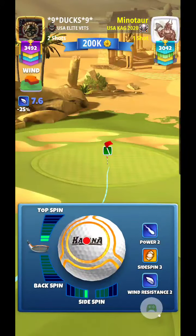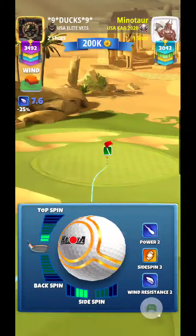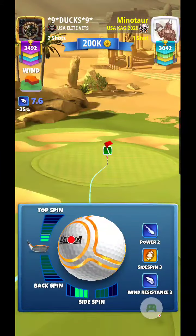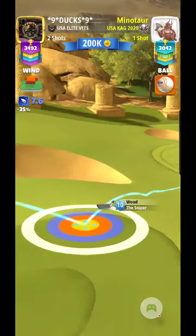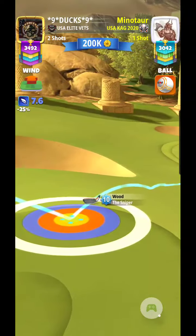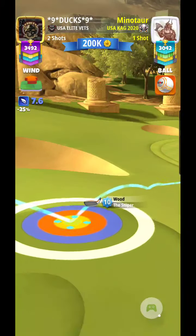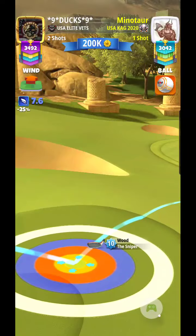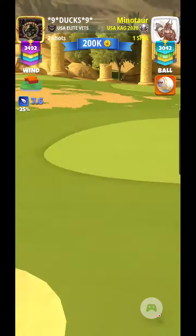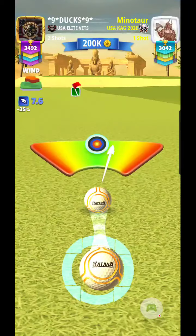I'm looking at a 7.6 mile an hour crosswind. So I go in with just about 2.5 bars topspin and 3 bars left sidespin. It got lined up, so I'm going to go ahead and draw back 7 rings. Then I'm going to put some curl on the ball to the right side to compensate for that .6, and stay inside the circle.